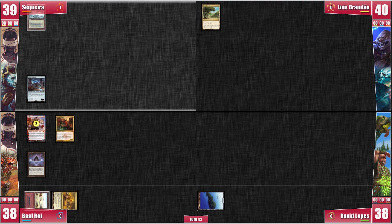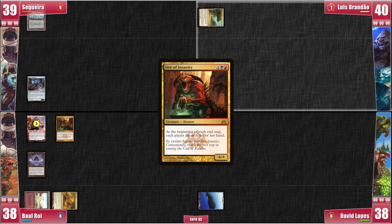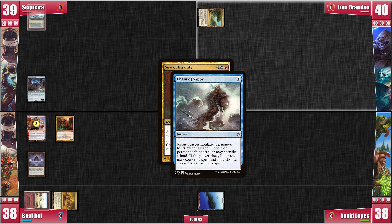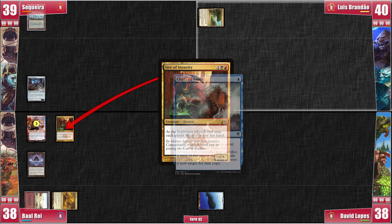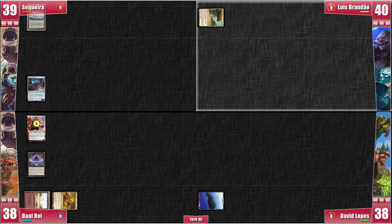On my turn, I just draw a card and pass. Luis, however, draws pretty much the perfect card. He goes ahead and moves to end step, letting the Sire's trigger go onto the stack. He then casts Chain of Vapor on Sire of Insanity, which is discarded to its own trigger. Just like that, it is gone — like our hands, really.